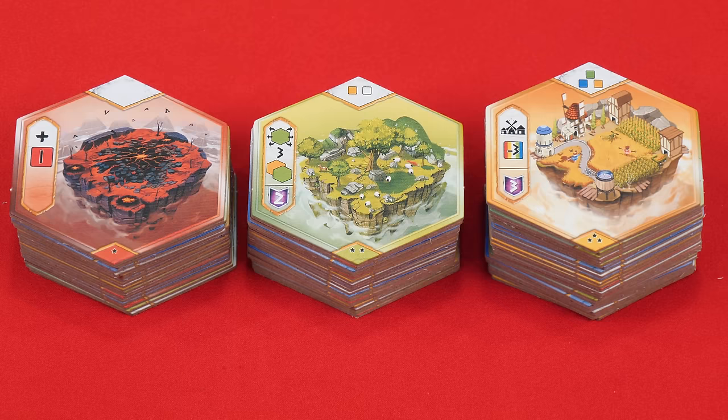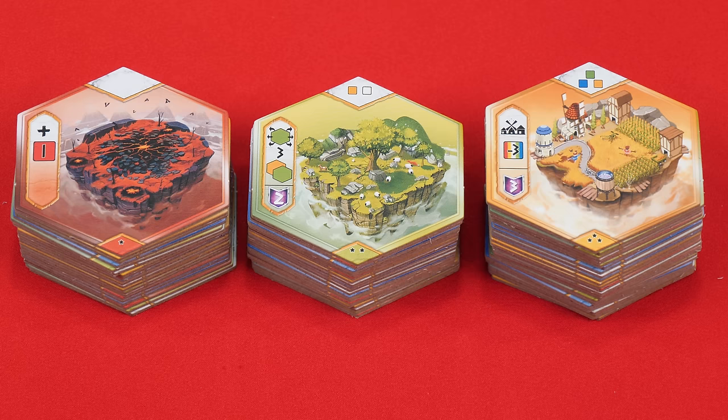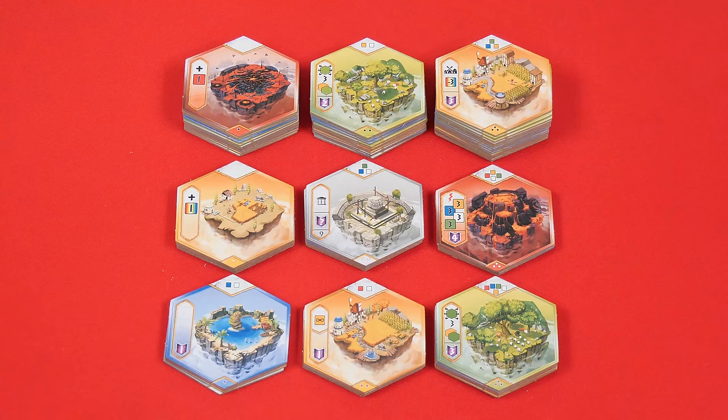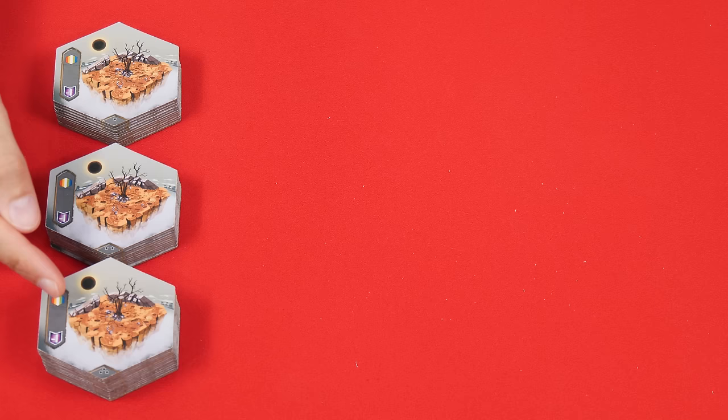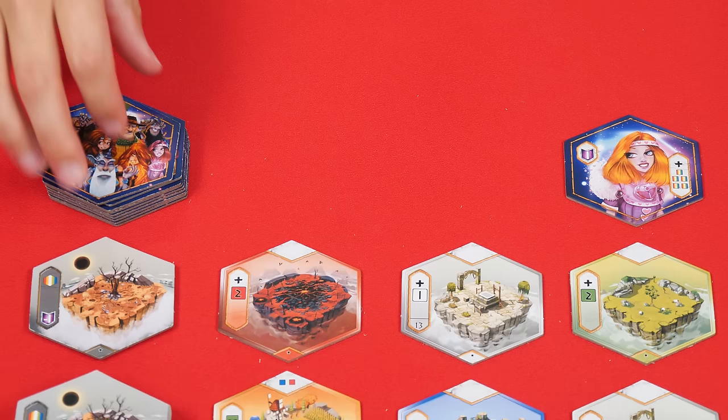To set up, collect the region tiles and sort them into their 1, 2 and 3 levels based on the number of stars. If you have 4 players, you'll use all of the tiles. But if you have 3 players, remove any showing white stars, and if you only have 2 players, remove the ones with red stars as well, which we'll be doing in this video. Now shuffle each level separately face down to the side and deal 9 face up from the level 1 stack into the center of the play area. These are the god tiles and you'll shuffle them, dealing as many as the number of players plus 1, returning the rest to the box, so in this 2 player game, we'd have 3.